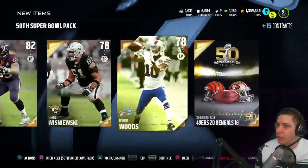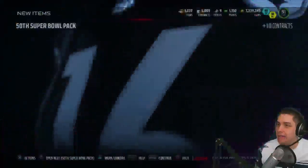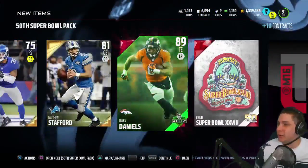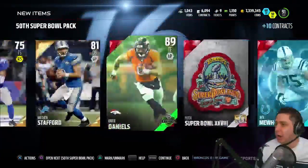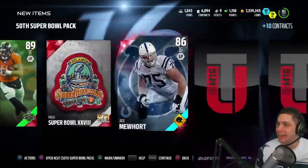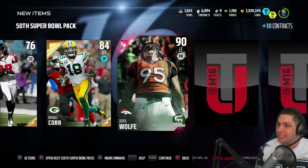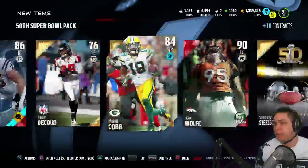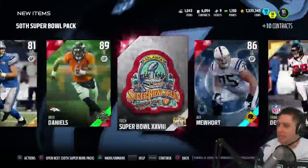And that's gonna do it for that pack. Not a whole lot else, but you can't really expect a whole lot other than that. We get an Owen Daniels Team of the Week — three elites in a row! Hashtag elites, guys. Very, very nice. None of those are the super expensive ones, but we get another elite — four elites in one pack — Derek Wolf. That might be one of my best packs I've ever opened, just talking pure number of elites pulled. That's pretty damn beast.